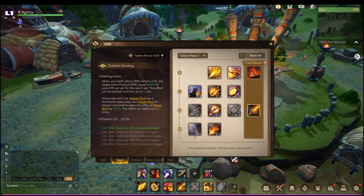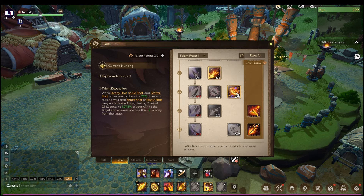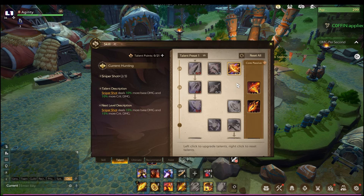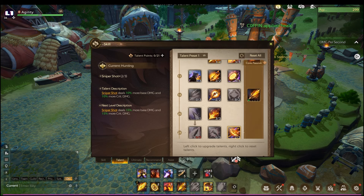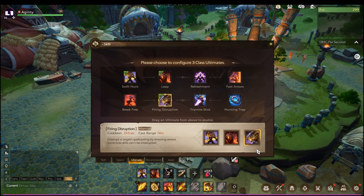For the talents, you can just copy the settings shown. For the ultimate skills, I prefer not to change Swift Hunt and Leap as they are very essential in every aspect of the game. Just change the third skill slot to Firing Disruption if you are facing a boss that can channel — like a self-heal ability. For PvP, use Tripwire Shot, which slows down your target and synergizes with your PvP passive.